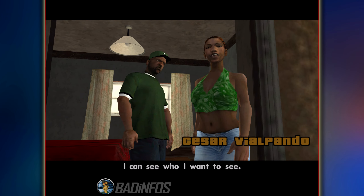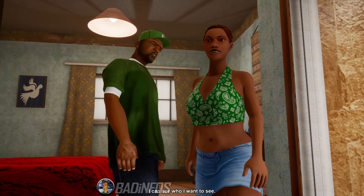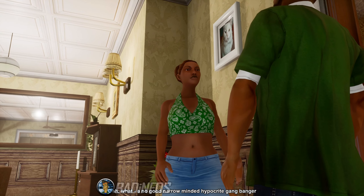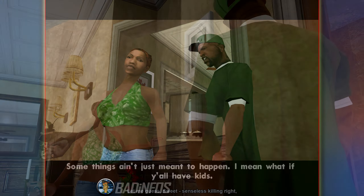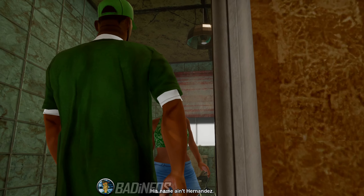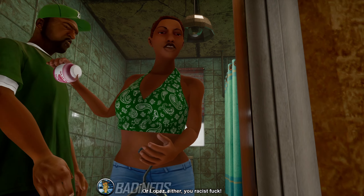The first cutscene is in Sweet's house and it looks like Kendl is moving out. Apart from how different the characters look in the Definitive Edition, the house has changed a bit. We have new paintings, lots of new other items. The fans in the original don't work, but in the Definitive they're always on — looks like 24/7, since they're on in every single cutscene we've seen of the house.